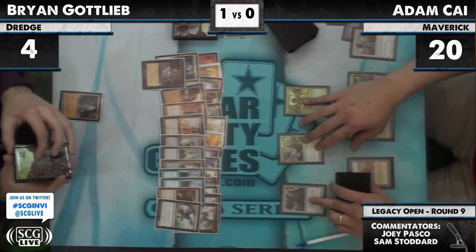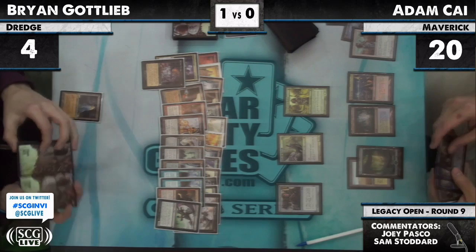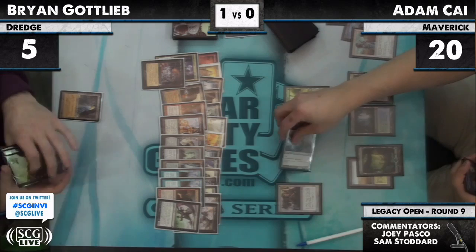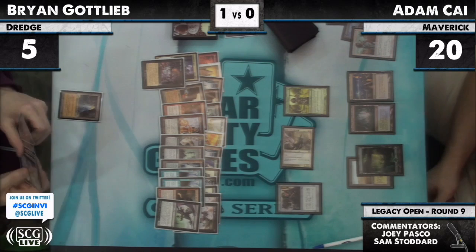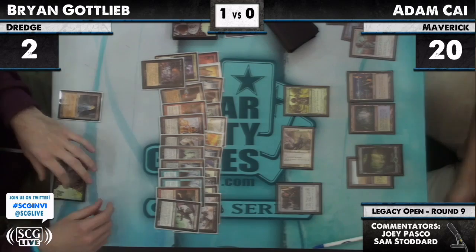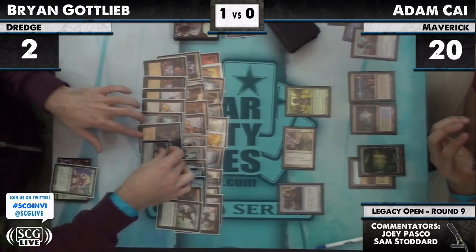Untaps, draws. Brian may go up to five lands. He has a land — so he can potentially Green Sun's Zenith. He's got access to just four mana. Green Sun's Zenith will cost one extra because of Thalia — pay two mana, going to get a Dryad Arbor. He's gone this far with Spell Pierce defending everything. Looking for a Narcomoeba: one, two, three, four, five, six. Does not reveal a Narcomoeba. Discard Grave Troll, go — that's it for Brian.